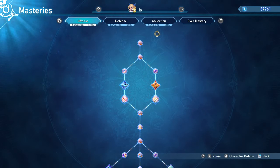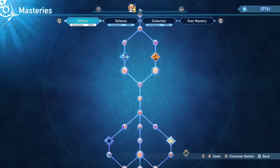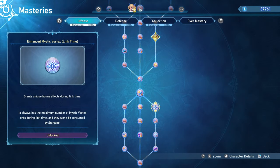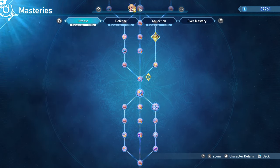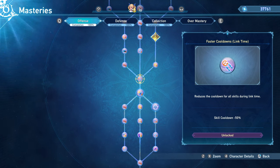For your offensive masteries, you're going to want to pick up the quick-cast mastery so that you can charge your abilities very quickly following skills and Charged Attacks. And then further down the line, you're going to want to pick up this Mystic Vortex enhancement so that you can get max stack Stargazes during your Link Times over and over. The only other minor nodes I would say you should go for immediately are these faster cooldowns in Link Time nodes, so that you can machine gun your spells and rotate between them and Stargaze in your Link Time.